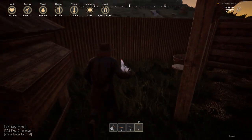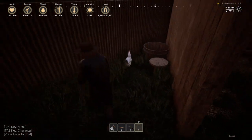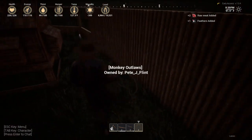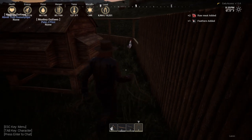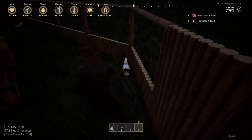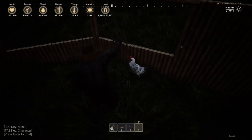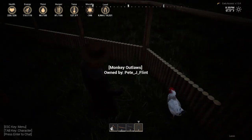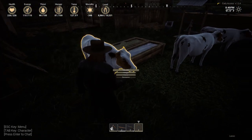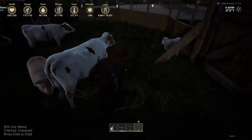You cannot lasso the chickens - they don't line up. All they do is just run and die. That one died again - they keep dying in the corners. I feel horrible. Devs, if you see this, you need to work on your chickens. They're just spazzing out and running into the walls.